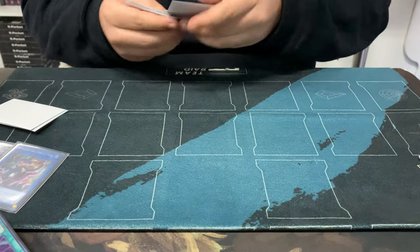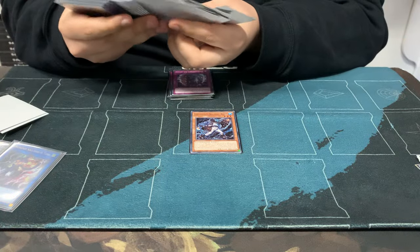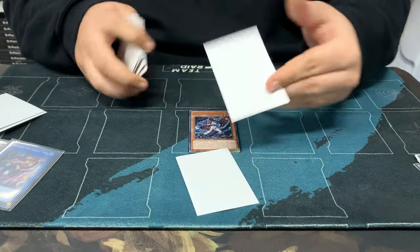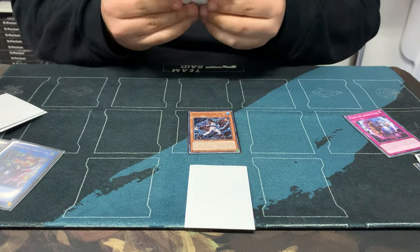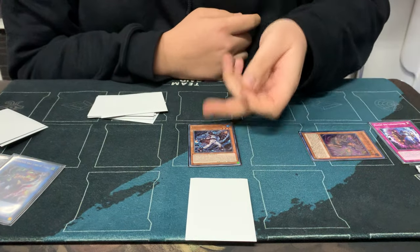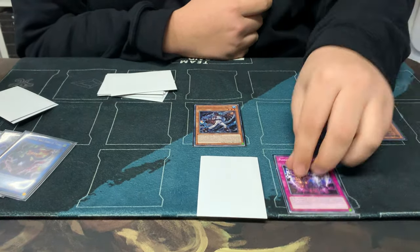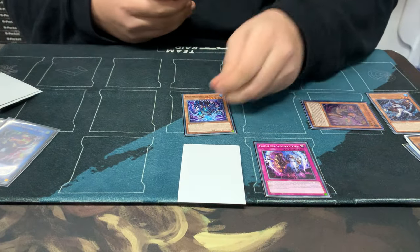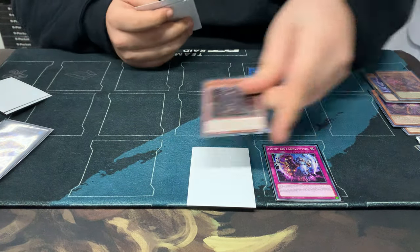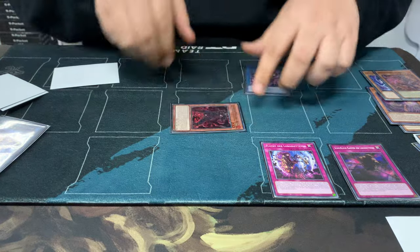But now Rakea with the setable — it gets a lot better because you can go for the other trap actually. So you go Rakea on trap, trap effect. Now there are two lines you can take from here. The one line is summon Sarama, since if your opponent has Vader or Imperm it should be used on this. So you can safely summon Sarama here. You go Sarama, set back the trap, pop this, float into this, effect, effect, float into this. You go into Yama, adding Aruha to hand, and setting the second trap. And now you go effect Aruha on the setable card to summon itself. Link those into Rage.